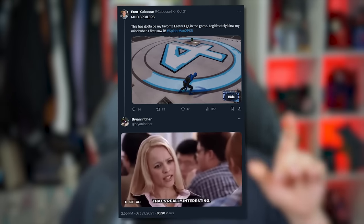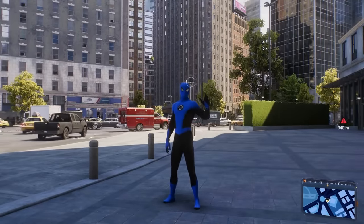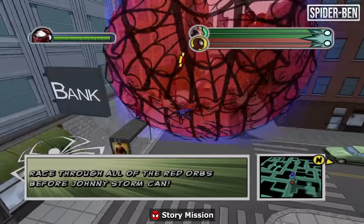When I tweeted out this Easter egg, Brian Intihar himself actually responded with a gif that says 'that's really interesting.' Brian's been on a tear teasing other Marvel characters that could potentially show up within the Marvel Spider-Man world, so maybe this is a hint that we might see the Fantastic Four at some point. Please, Insomniac, bring back the Human Torch race missions — I had so much fun with those in Ultimate Spider-Man.